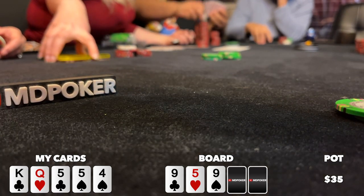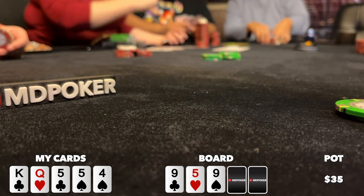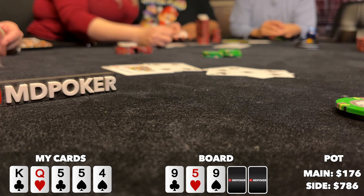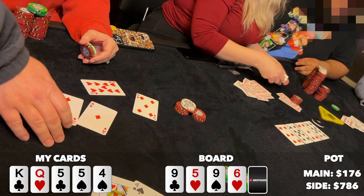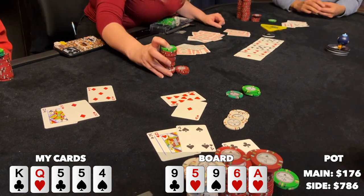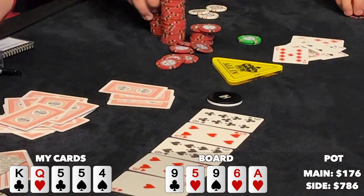Some players will only put you all-in with quads here, but this particular player is capable of making this move with just a nine. This is probably the only time in poker where you call all-in with a full house and hate it — I know I'm getting free-rolled but I can't find the fold. I announce call. There's almost a thousand bucks in the middle. The turn comes a six — the short-stack under the gun shows nine-five for a worse full house. The river is an ace and the hijack seems unhappy, while under the gun is loving it — they had an ace, so they hit a higher full house and win the main pot. Thankfully I dodged all the cards that would have given the hijack a higher full house, so I win almost 800 bucks.